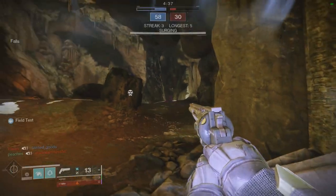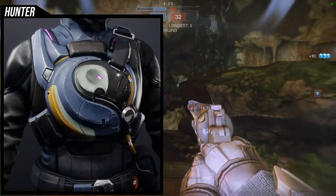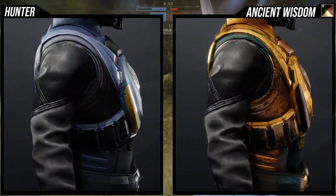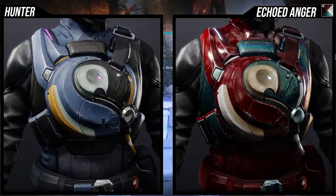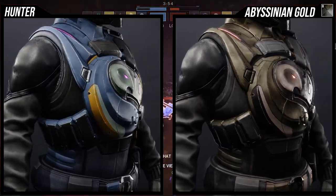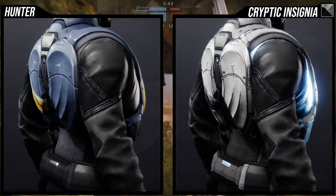Next we're looking at the Pressure Stabilizer ornament for Gyrfalcon's Hauberk. This one is interesting — I like that you can see an eagle in the main chest plate. My biggest gripe is it kind of looks boring, though I know some people will disagree. I made two example sets — technically just swapped the helmet — and if this goes on sale I'll definitely pick it up. My first reaction was that it looks a bit plain. As for how it shaders, it shaders really well, way better than the default, because every piece changes color.